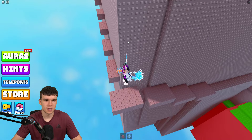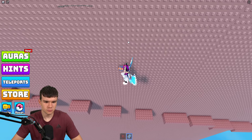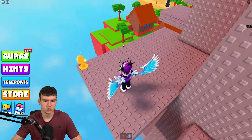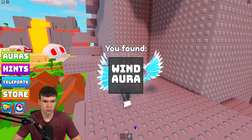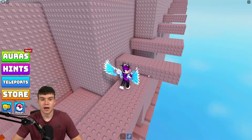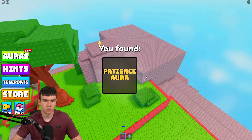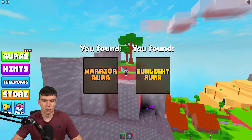I'm going to show you how to get to the top. Keep coming up here — jump up there and we have this aura just over here: the wind aura, which is very fitting for where we are. We're going to keep jumping up over here. We have the patience aura, then the warrior aura, and the sunlight aura just over there.